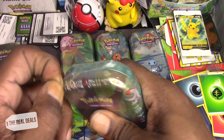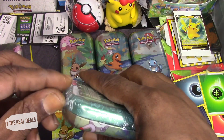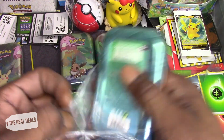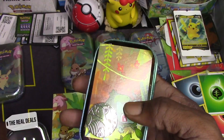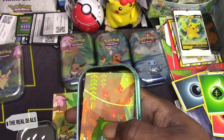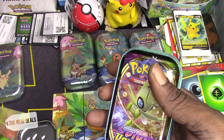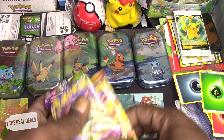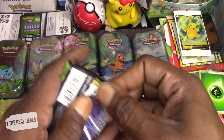I think we struck out on the Charmander, and we did pretty decent on the Eevee. Let's see what Bulbasaur does — Dragon Knight coin and Bulbasaur goes all the way at the end. Oh, a Charizard pack! Let's get the Vivid Voltage.